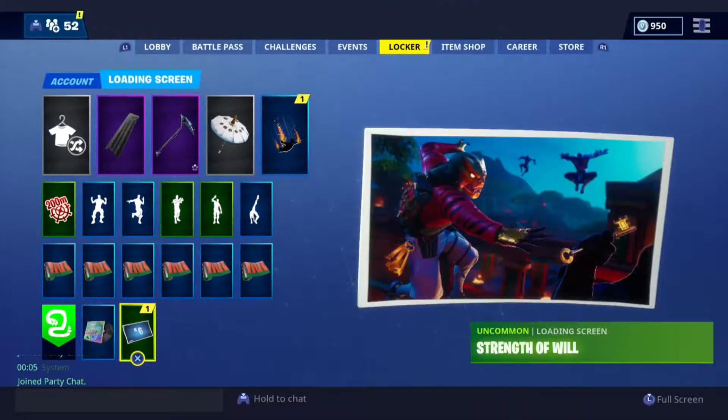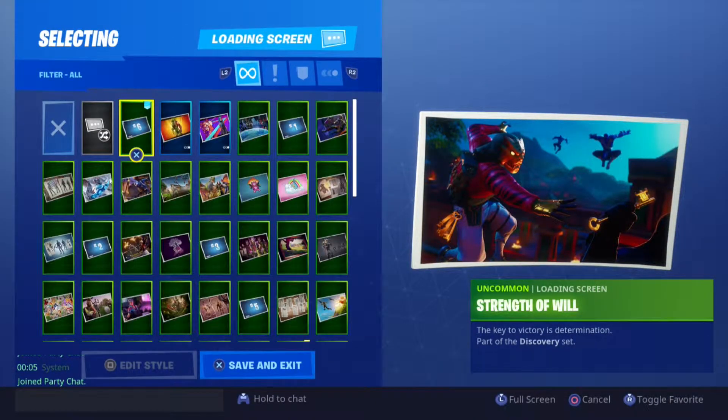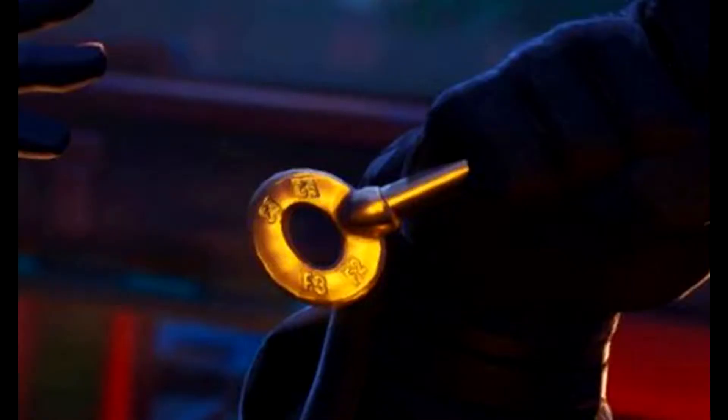Welcome to the channel, my name is Mr. Alex White and today we are doing Season 8 Week 6 secret banner location. As you can see, once you've completed all the challenges you get this loading screen right here, and the hint is on the end of the key. It says the coordinates E2, E3, F2, F3, and right in the center of those coordinates is where you want to go.